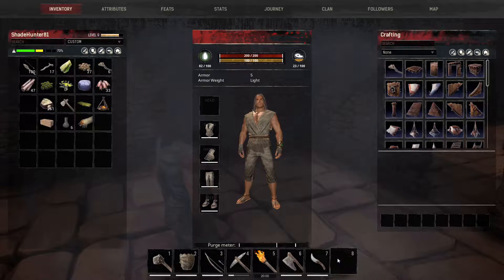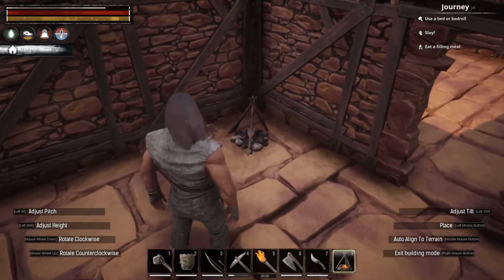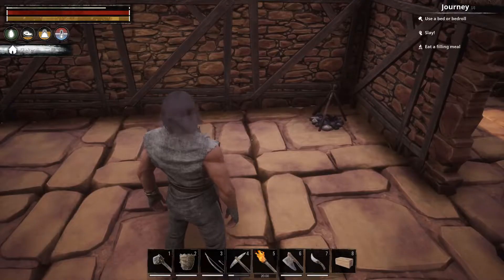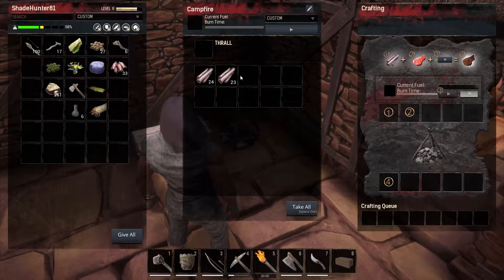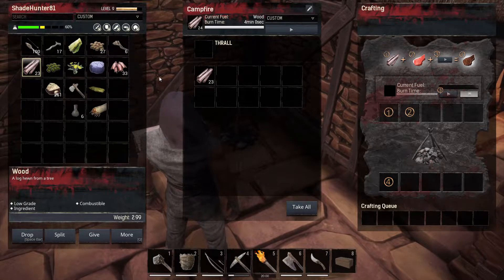Hopefully by now you have a little campfire and a bedroll. I like to put the campfire in the back corner — makes it easier. You guys can just make it one big room, but it helps keep things separated. Take some of your wood — shift right-click splits it — and put it in the burn area of the campfire, and we'll get to that in a minute.